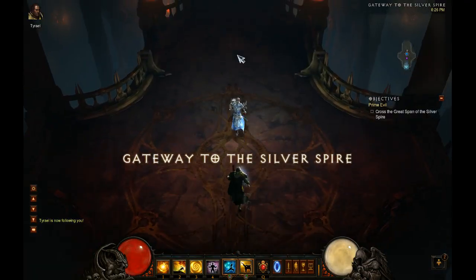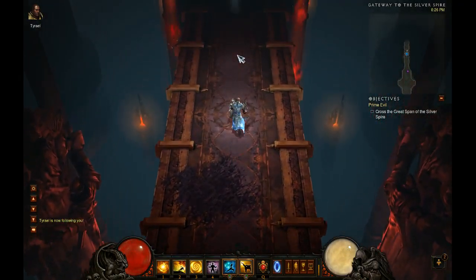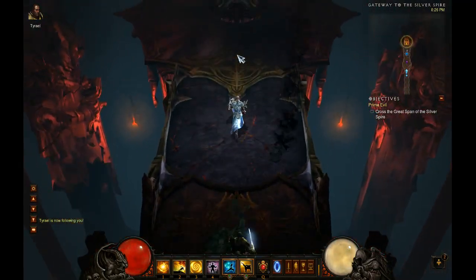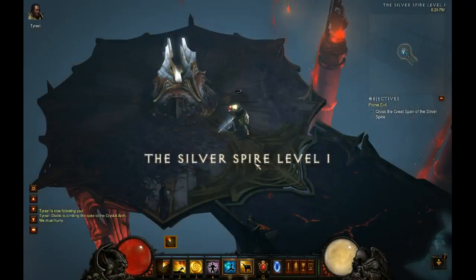You gotta just make a run here. Sometimes you need to turn on the invulnerability. I usually turn it on right towards the end because it can lag here and they can get a hit.